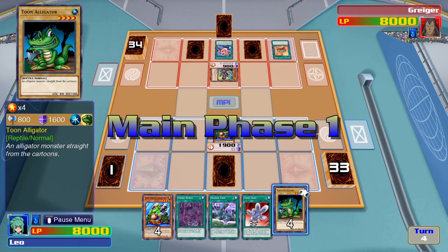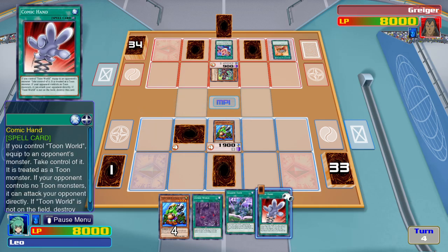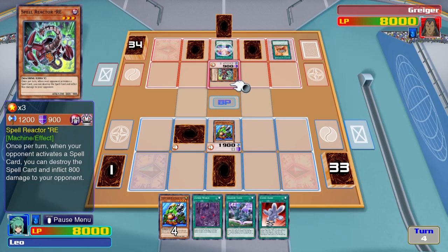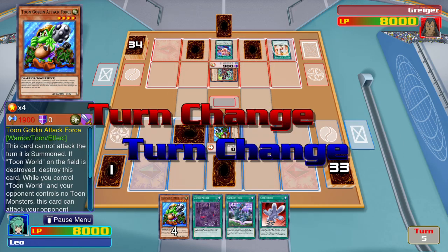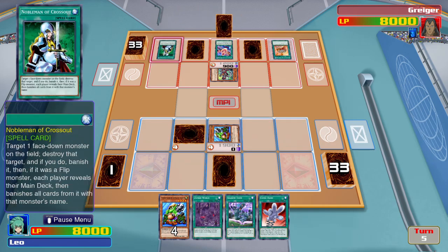That's not going to matter. He's one card, one monster face-down. Then my Goblin Attack Force will attack, and it can't be destroyed in battle because of that. Thanks to my Goblin Attack Force, the special ability goes into defense mode.